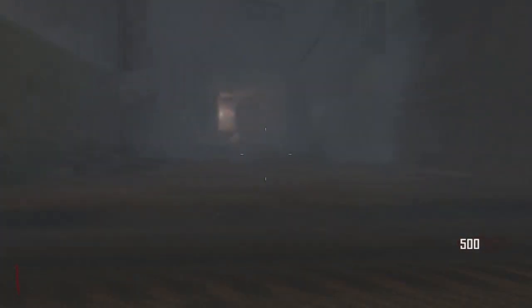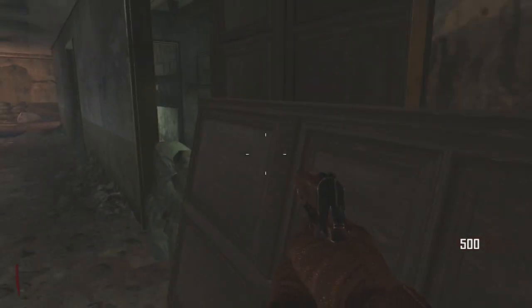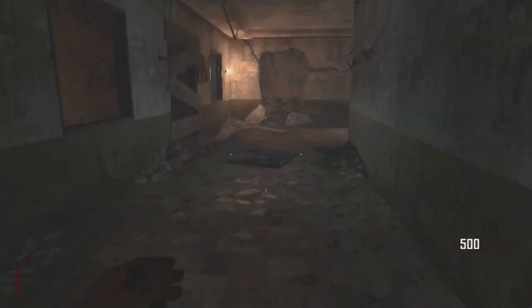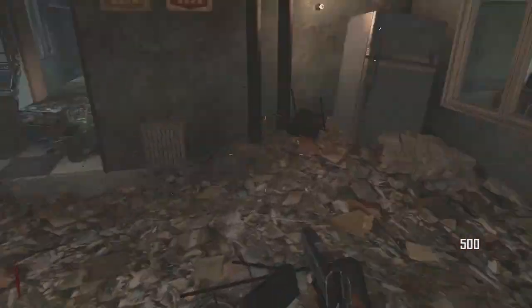This is going to show you guys how to get the Sliquifier, which is the wonder weapon that you have to build on the new map Die Rise that just came out today. This is a crazy thing because you can actually build this if all the stars align, so to speak — you can build this on the first round.